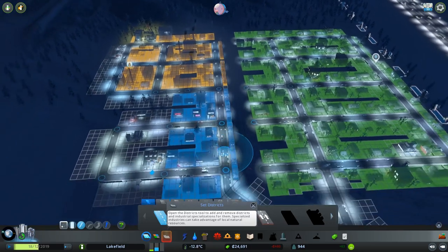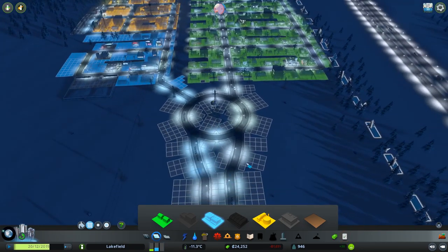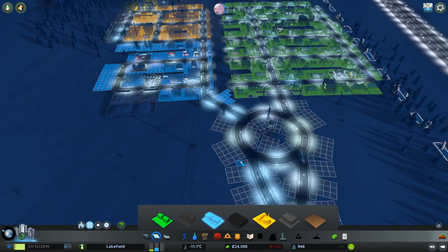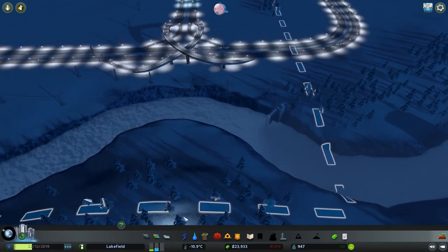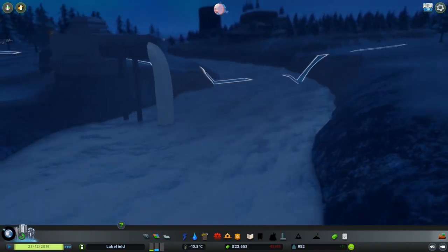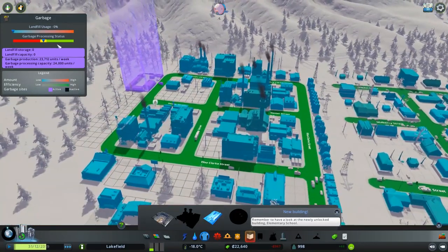Commercial zoning — interesting. I didn't think we need much more commercial just yet. We'll just zone this entire section off to commercial and let them build in between where they want. We don't want too much clutter and construction and shopping, people parking on the side in the middle here. Let's just zoom in through the night. Water availability, sewage treatment — we're doing fine here.